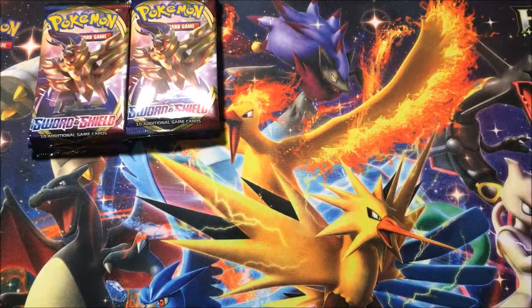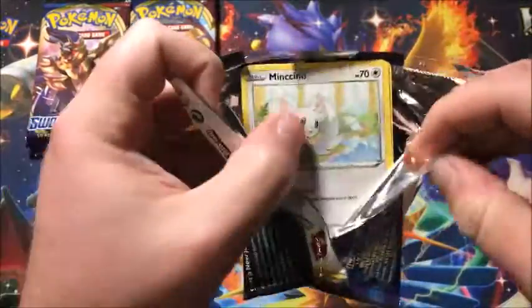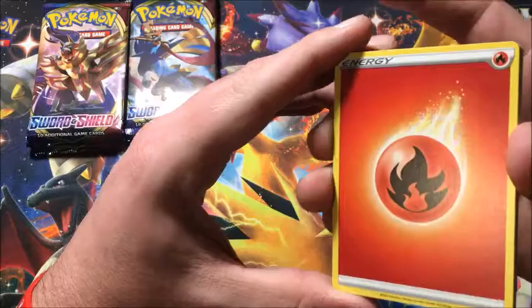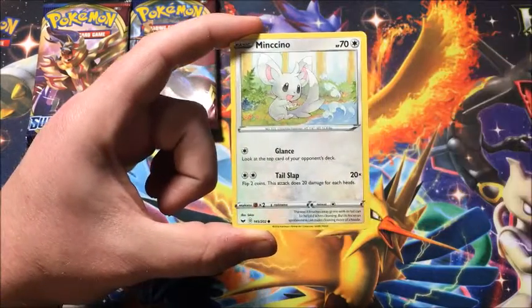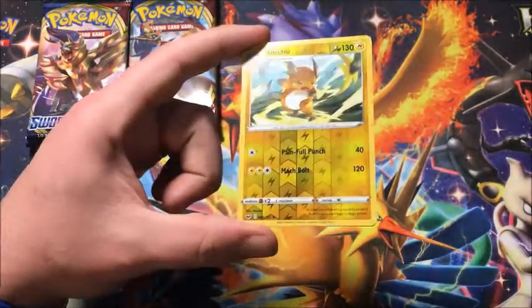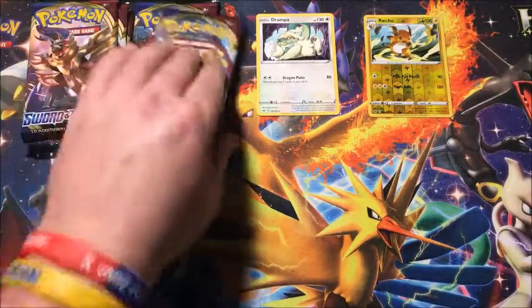I love opening all the pack arts. We're going for the master set, so there's still a lot of reverse holos and stuff like that I can get - still a lot to collect. Hopefully this helps today, and it does! We get a reverse Raichu, which is a rare, and the rare is a non-holographic Drampot, but I needed this one too so it works out.